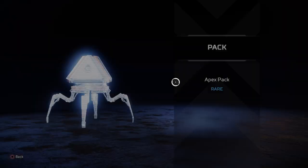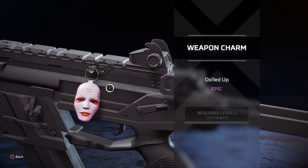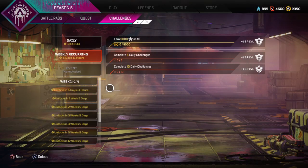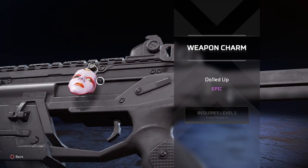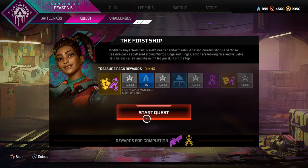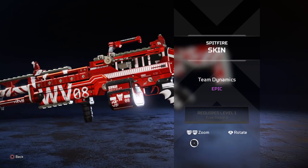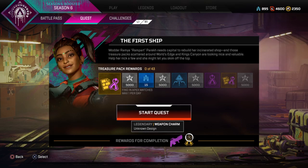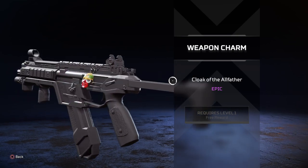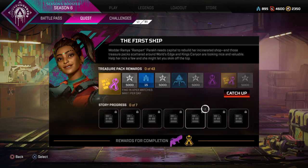There's a quest for Rampart. Last season when you completed the quest it was like an Ash head, so maybe we'll get something new for this one, but I'm not sure. The rewards for completion are Team Dynamics and then Unknown Design — so we'll find out at the end of the season, just like the last one.